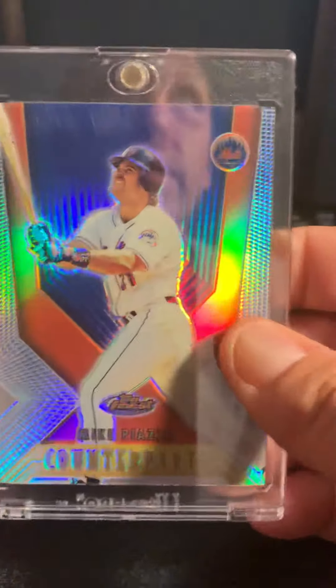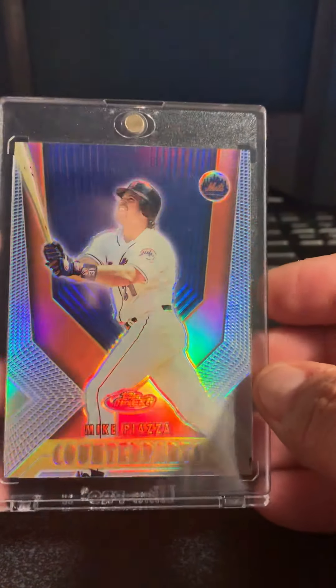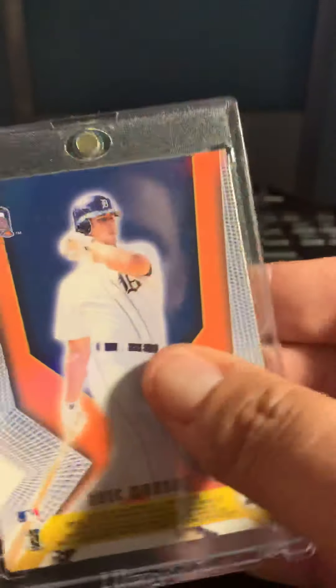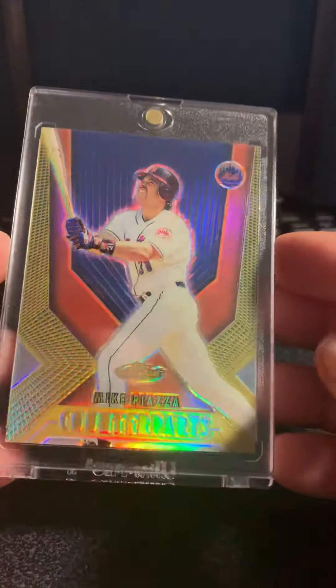These I just picked up from a lot. It's the 2000 Finest Counterparts — this is the Refractor, just a regular Refractor, and then the Gold Refractor.